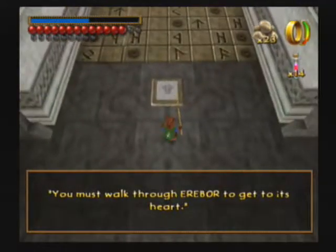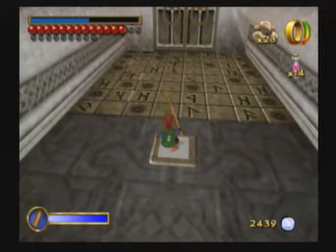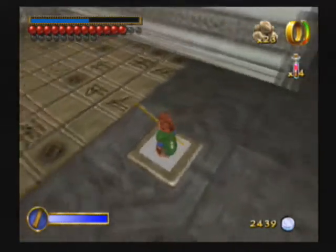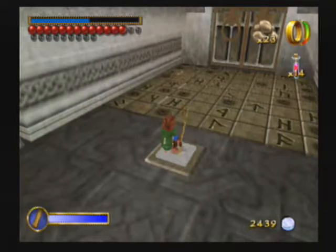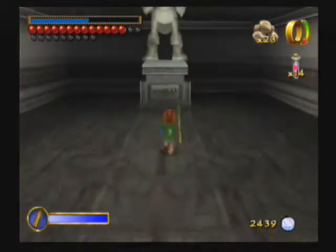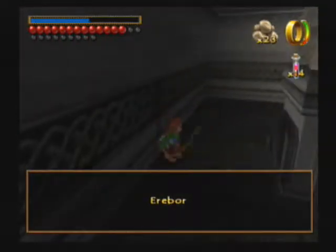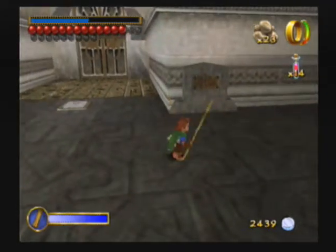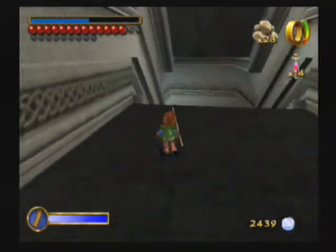Oh, we have to activate the puzzle. Wait a minute, I don't understand those symbols. I zoomed up — all we had to do was spell Erebor by hopping on those tiles. Did it mean we literally have to walk through Erebor? No. Erebor.